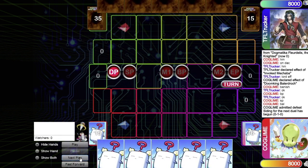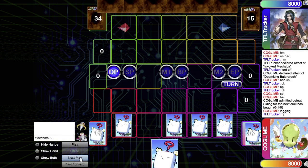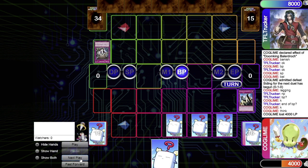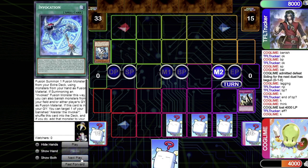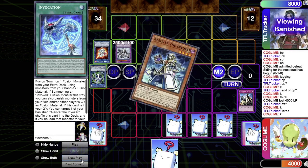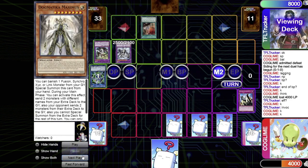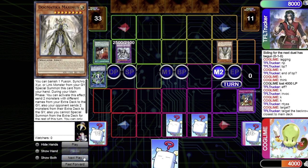Now we're going into game two. I choose to go first — standby, main phase — I set four cards and pass. He goes to battle phase; I use Solemn Judgment to stop whatever he had planned. In main two he normal summons Aleister, adds Invocation, links into Al-Mirage then Secure Gardener, activates Invocation sending Secure Gardener and Aleister to summon Mechaba. Invocation shuffles back and adds Aleister to hand. He activates Nadir Servant sending Elders, adds Maximus, then Test targets Conquistador which I don't activate in protest.